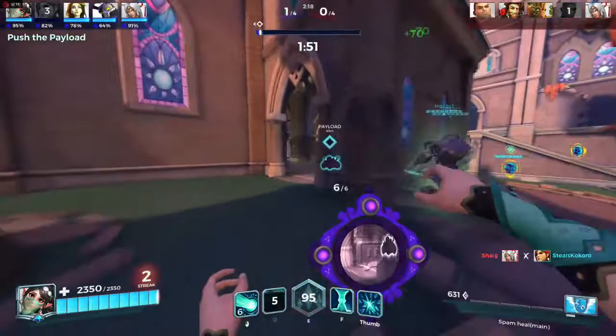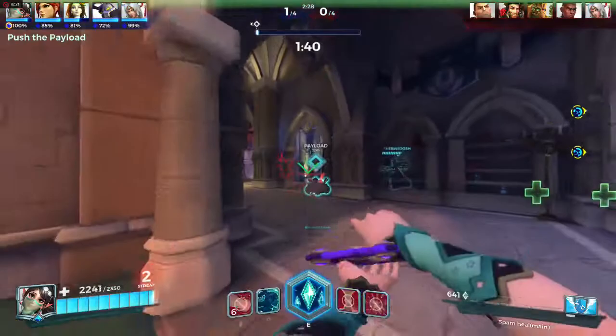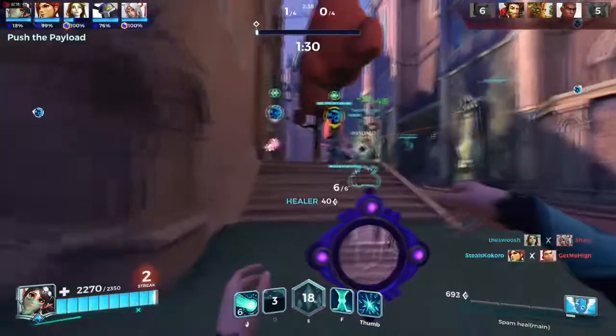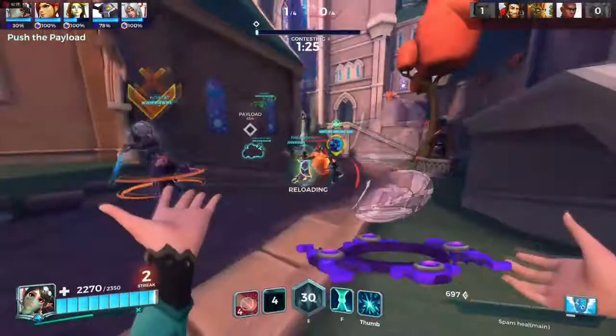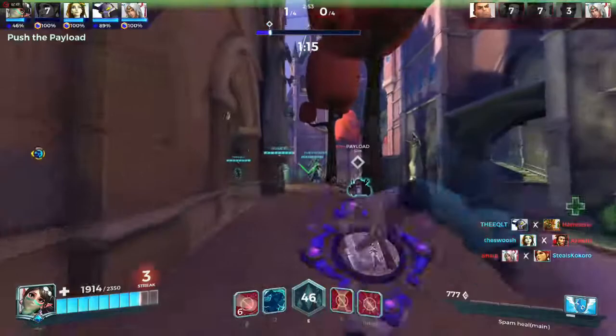Now let's discuss which is the best legendary card for her. The default one is Focusing Lens, which is the best one in my opinion, though the other two are also usable in certain situations. Why is it the best? Well, if you land all of your shots, the total damage output will be 800, which is a lot of damage for a healer — but for that you need really good aim because you have to land all five shots in that burst. Only after landing all your shots do you get that bonus 200 damage, but that's not the only reason it's the best card.